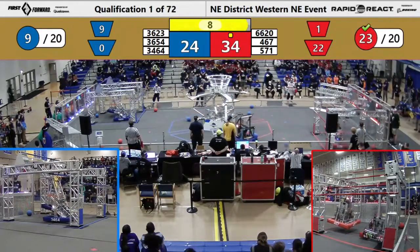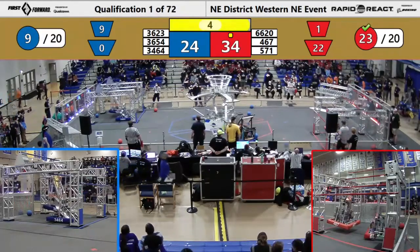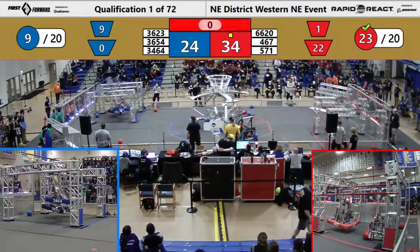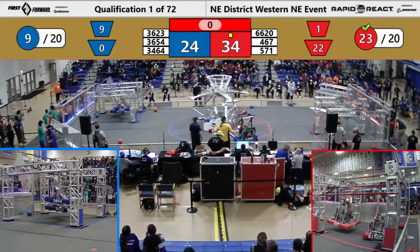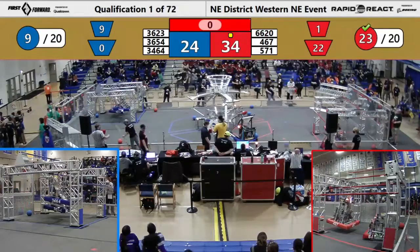467, the Colonials — they're going up to hang. They're on the mid rung, that's going to be six points. And six points. But you need to get 16 points to get that ranking point. 34-64 looks like they might have guaranteed the ranking point for the Blue Alliance. The question is, how will those points affect the score currently on the board?